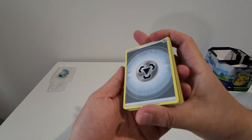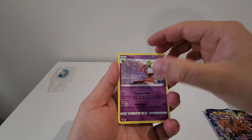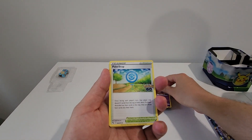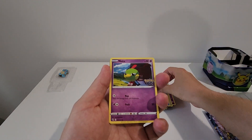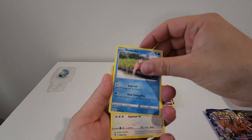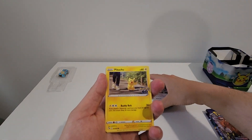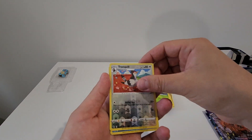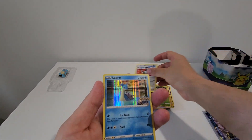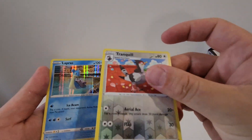Alrighty. Energy, Xatu, Pokestop, Slowbro, Natu, Slowpoke, Bibarel, Pikachu, Spinarak, Tranquill, and a Lapras. Very nice, very nice.